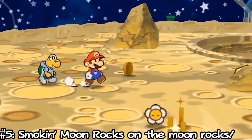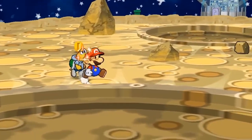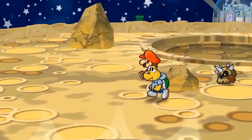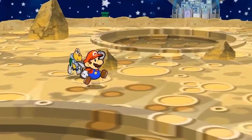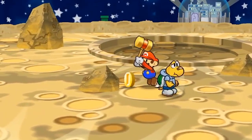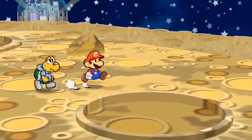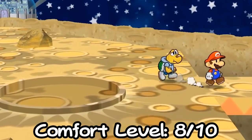Number 5: Smokin' Moon Rocks on the Moon Rocks. Near the end of the game, Mario and friends travel to the frickin' moon. But contrary to popular belief, this is not just because the game requires it — they travel here because it's a frickin' top 5 smoke spot. Once you reach the moon, you can start smokin' anti-gravity blunts. The perspiration and evaporation of the weed's kush molecules allows your blunt to permanently stay lit. The anti-gravity creates a suction effect on your backwood and allows you to effortlessly pull smoke from it. Privacy level: 10 out of 10 — who the hell else is gonna be on the moon? Comfort level: 8 out of 10.